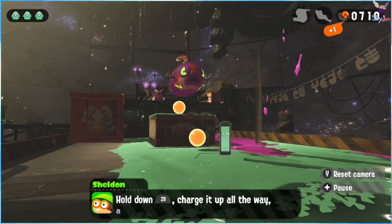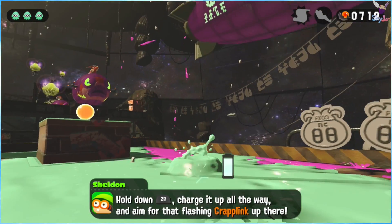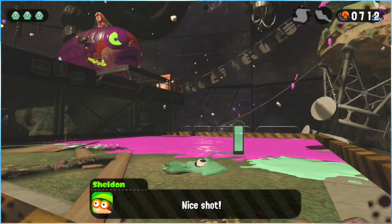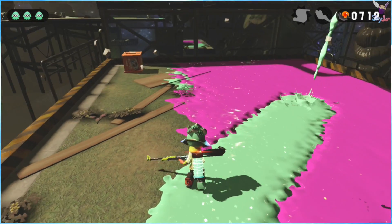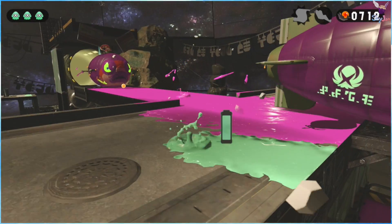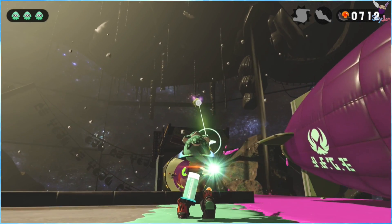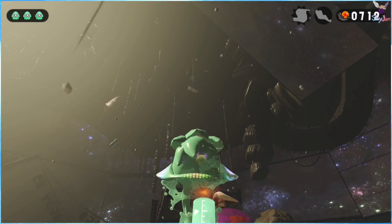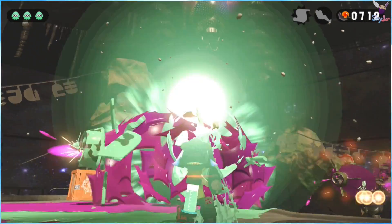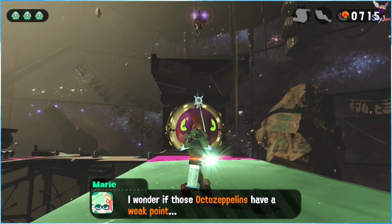You're doing this one with a sniper, and by the end of this level you will be competent with it. Aim for the flashing grapple link up there. Nice shot! That still worked in an interesting way. It'll change the reticle if you're close enough to it. Probably shoot one of those zeppelins — got it! I wonder if those octo zeppelins have a weak point.